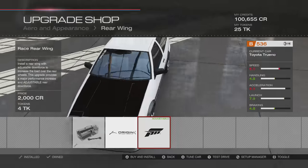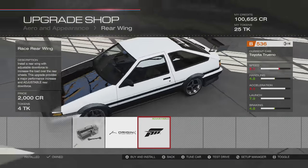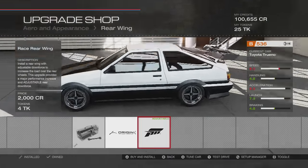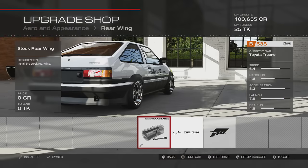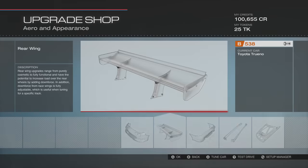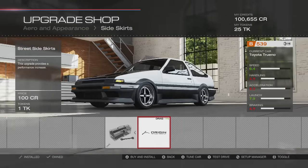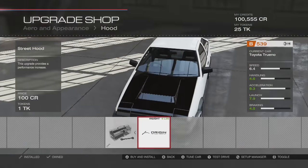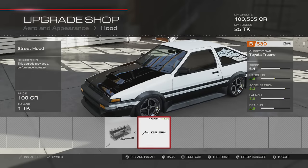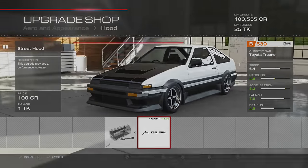The wing — I don't think I'm going to do it. I've seen some AE86 drift cars with a big wing on the back, but I think I'm just going to leave that back end completely blank. For the side skirts, let's see what the Origin ones look like — yeah, we'll take them. And last but not least, the hood. The Origin hood takes off four pounds. That's a big scoop, but we'll go with it.